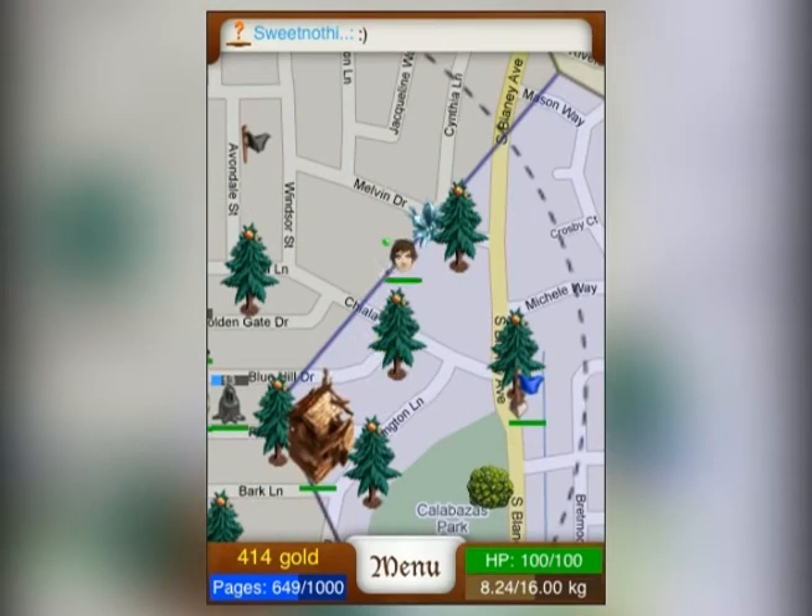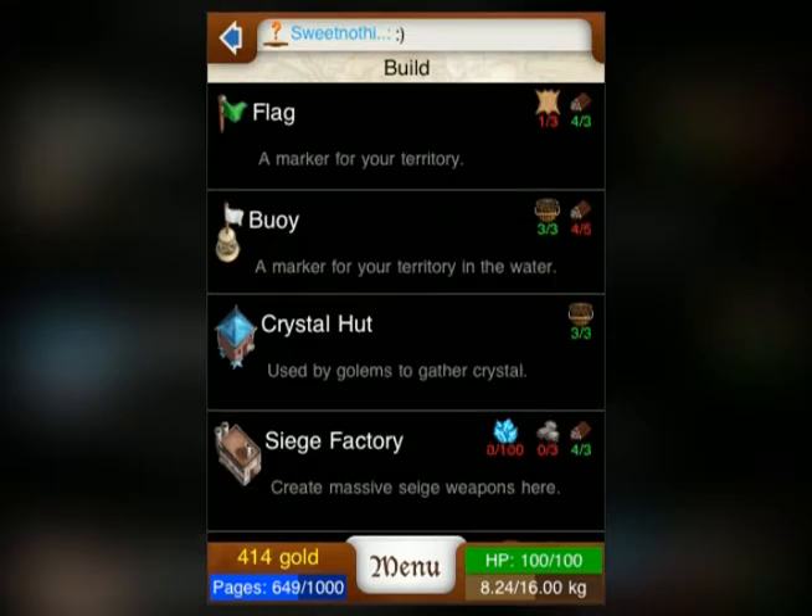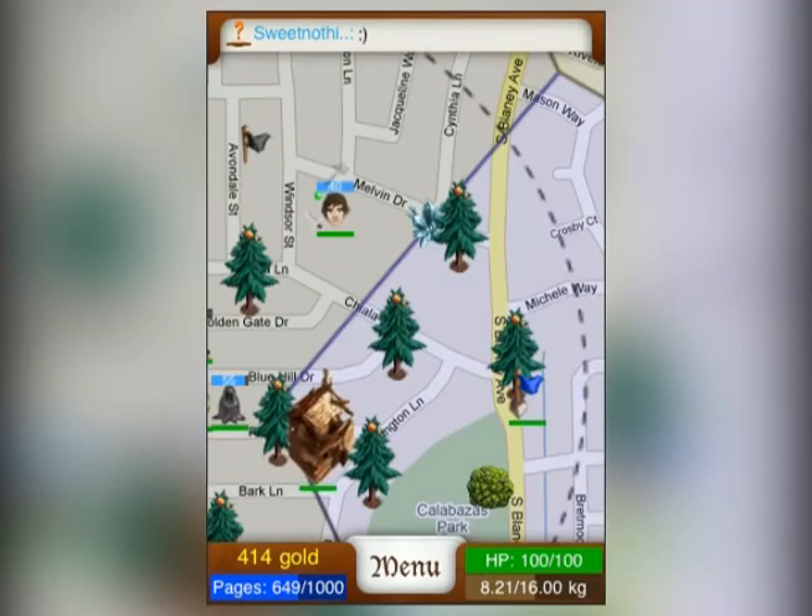Crystal is another important resource. To acquire it, find a nearby crystal patch. Access the Create and Build menu and select Crystal Hut. Once you have created the hut, you will need to create additional golems to gather crystal. Go to the oil rig to do this.